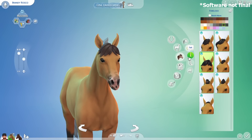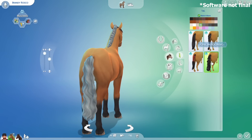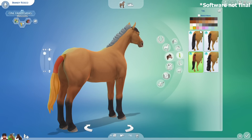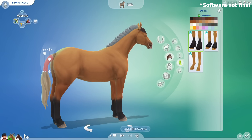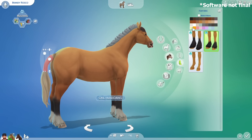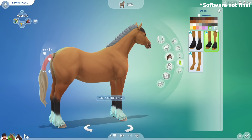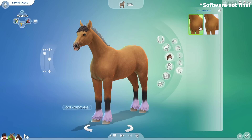Next are tails with 4 types: straight, braided, one with a tail wrap, and wavy — and you can change their color independently from the mane. Then you can edit the feathers, which is the hair around their hooves, with 3 styles: long, medium, and no feathers, each with color options. Finally, you can change the horse's coat thickness — one coat is smoother while the other is fuzzier.